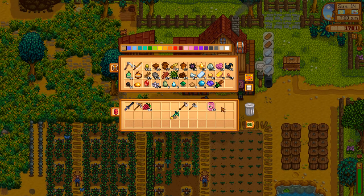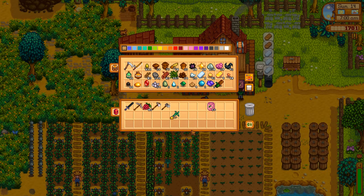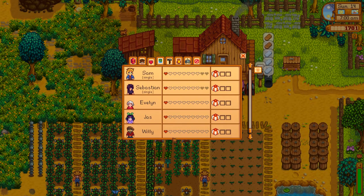Clean up our inventory — it makes everything go better when your inventory is clean. We need to pick up our watering can, so we'll do a loop: go down, check the cart, grab the hardwood from the secret woods, give Marnie and Willie some quartz. We're friends with Willie now — we got a heart with Willie — so we'll do a foraging loop, sell the shells, and give Willie a quartz.